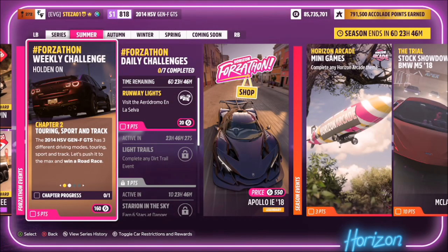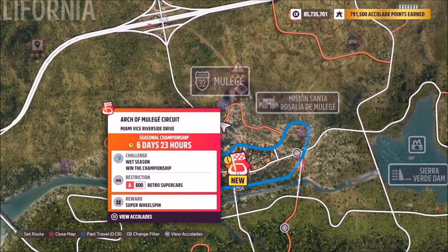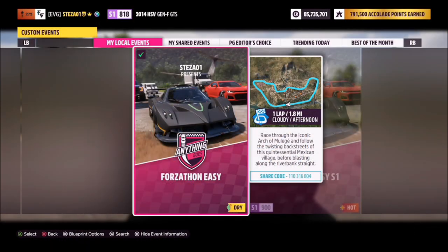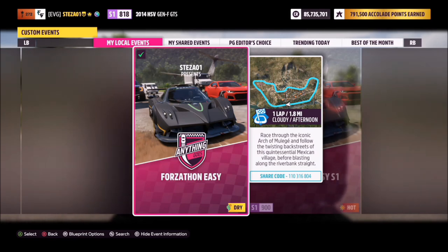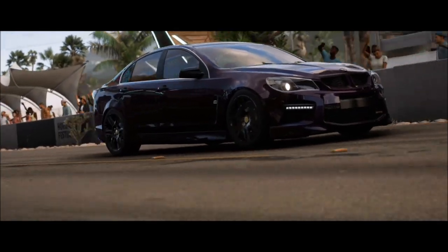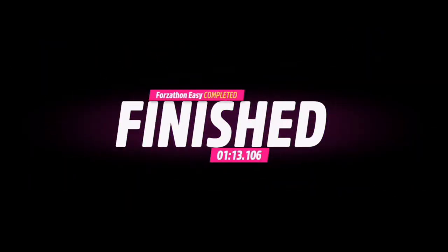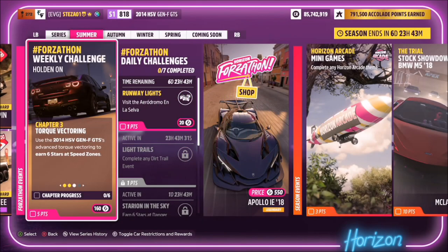The first challenge is nice and easy — it simply wants you to win a road race. We're going to go over to the Arch of Muleige circuit; ignore the fact that it's currently a championship race, you can press Y to bypass that. I've also created a blueprint called Forzathon Easy — the share code is on your screen. It's one lap with no AI driver tires, so you're guaranteed a win in just over a minute.